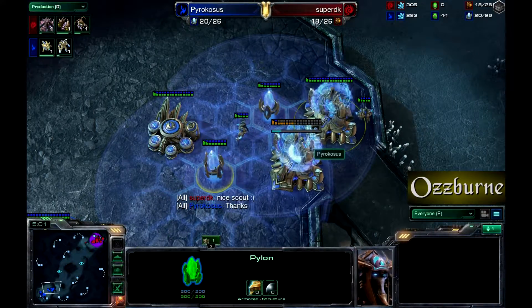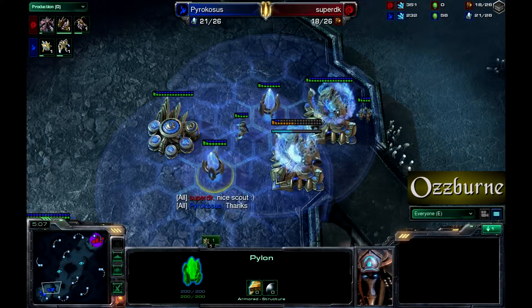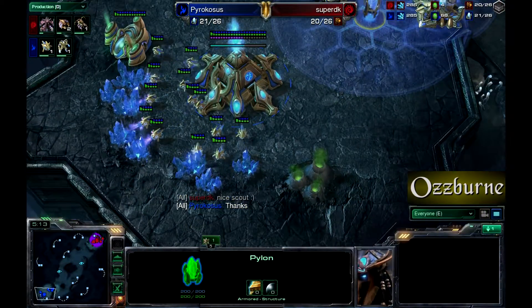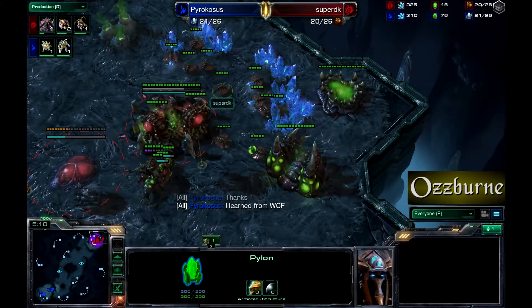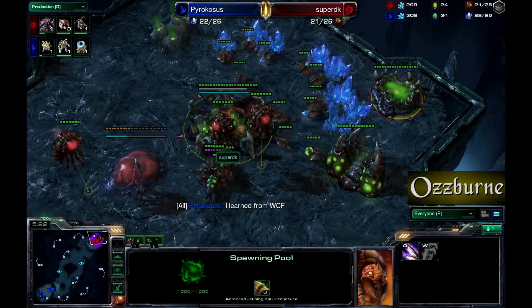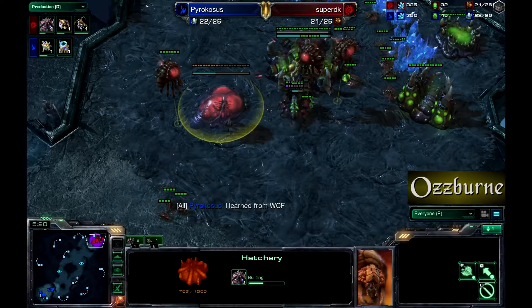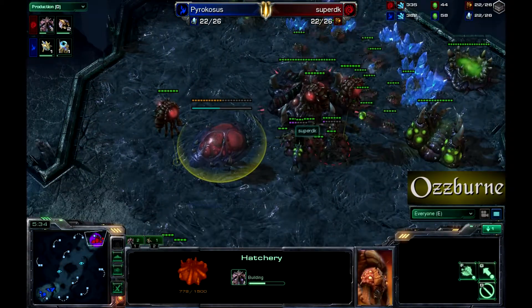Super DK admits that was a nice scout, which is correct — being able to scout that 10-pool was very important. No second gas for Pyrocosis, but Super DK has gotten his gas. First 100 gas is probably going to be either speed or lair. Perhaps another hatchery coming down instead of an expansion. Pyrocosis doing a 'when cheese fails' situation.